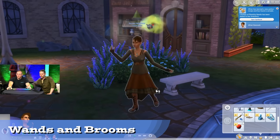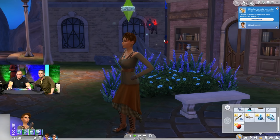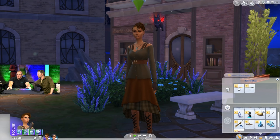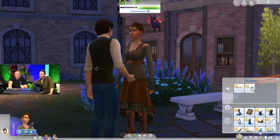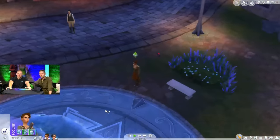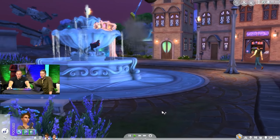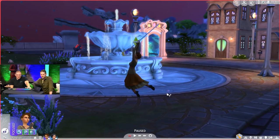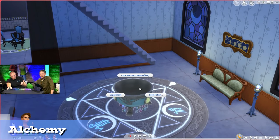Wands and brooms stack in your inventory, so you can have a collection without cluttering your sim's inventory. You can set to always use a broom when appropriate and set a favorite broom or wand. It seems wands don't provide mechanical boosts but rather impact the animation when your sim casts a spell. I would have preferred certain wands to have magical boosts like increased success rate or reduced charge gain, but it is what it is. Spellcasting level impacts how good your sim will be at broom riding.